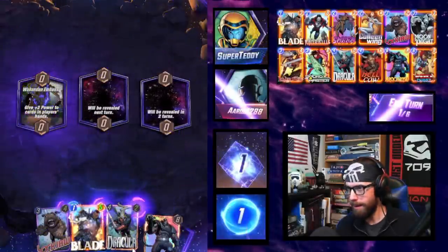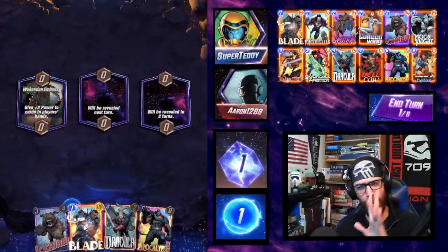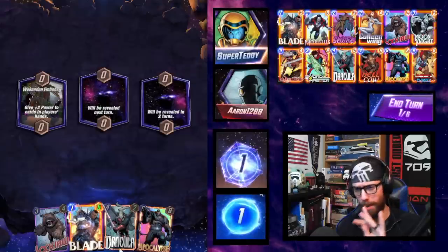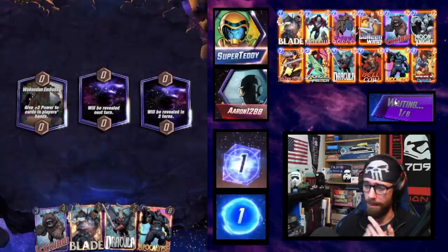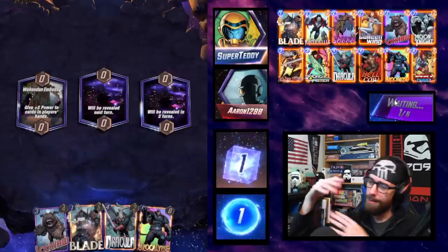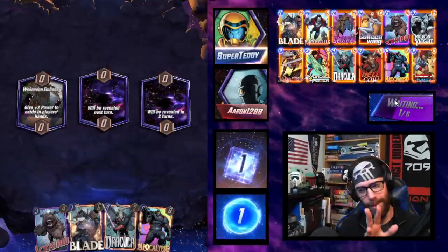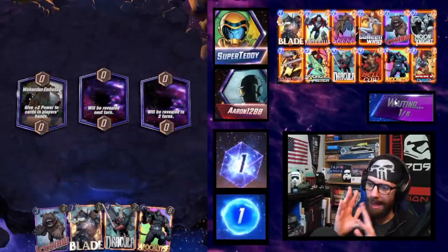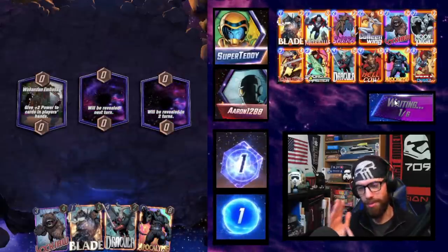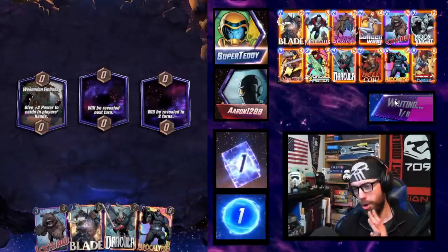Wakandan Embassy gives us a nice buff — the buff is wasted on Dracula though. I'm not going to play the Blade. Blade is a combo piece; you want to hold him, don't play him for tempo early even with the 1-5 stat line, which is amazing. We're going to set up Lockjaw, then set up Dracula, then ease into how we want to play this out. Having Apocalypse in hand already is fantastic — this is one reason we're running Chavez. It gives us a fractionally higher percentage chance of drawing the combo pieces we want early.